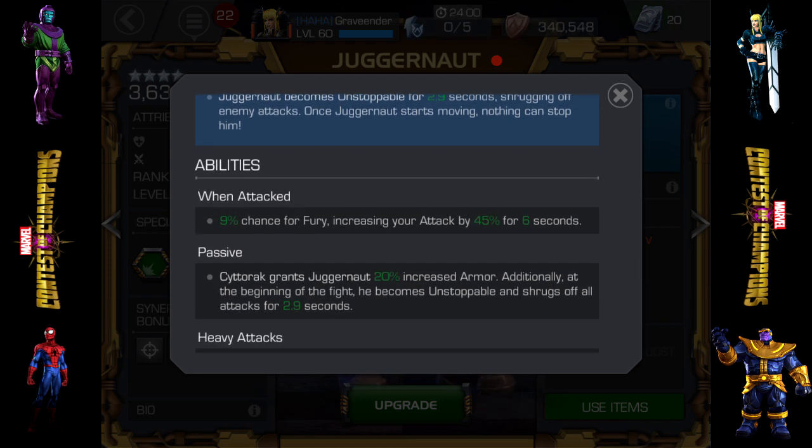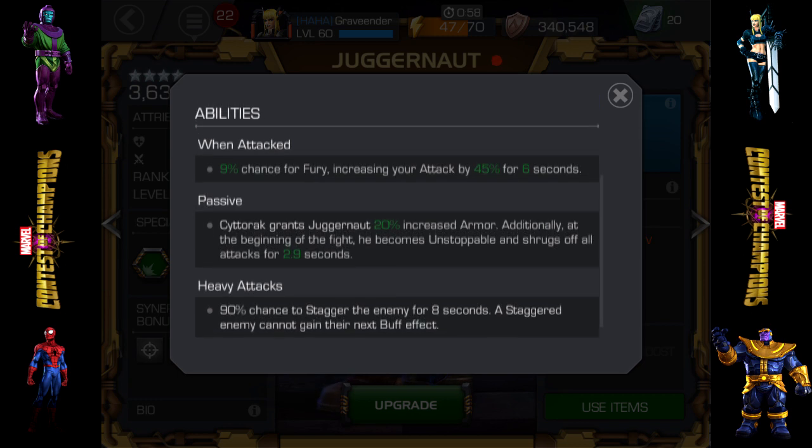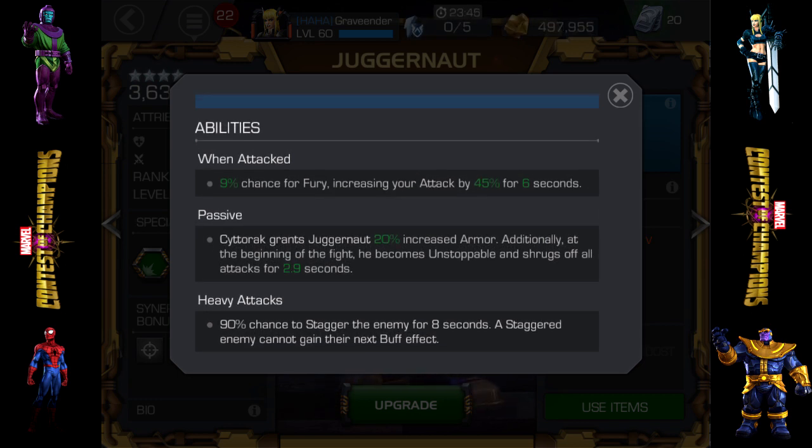When attacked, there's a 9% chance for Fury, increasing your attack by 45% for 6 seconds. It's not the best in the world, but when you do get it you get a 45% increase in attack, which is pretty decent.